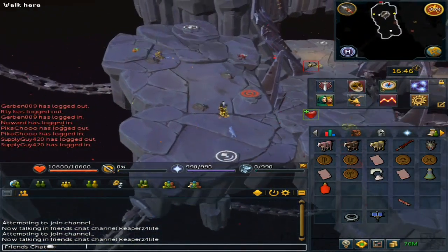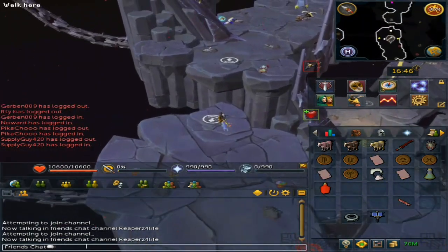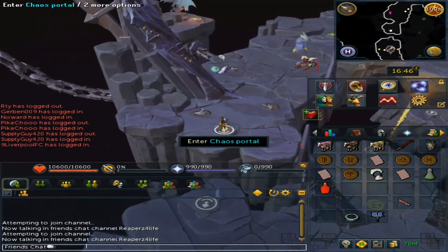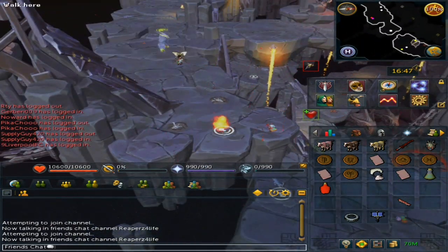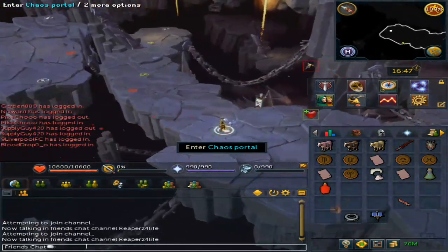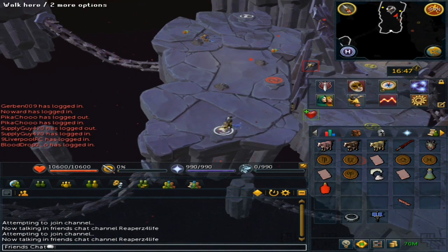Keep going through the Chaos Portals. You will notice that sometimes you do get randomly teleported — that is perfectly fine. Then go through the Dagon World portal.